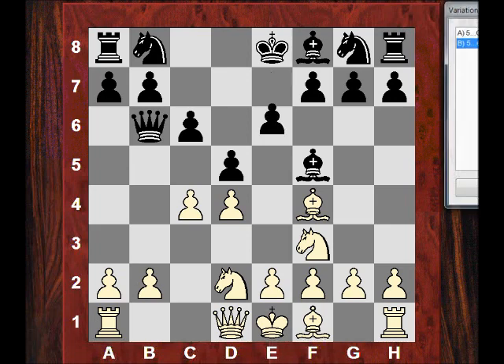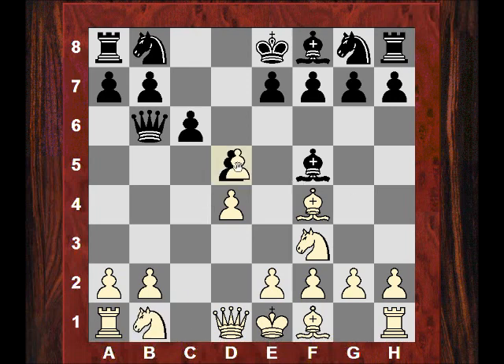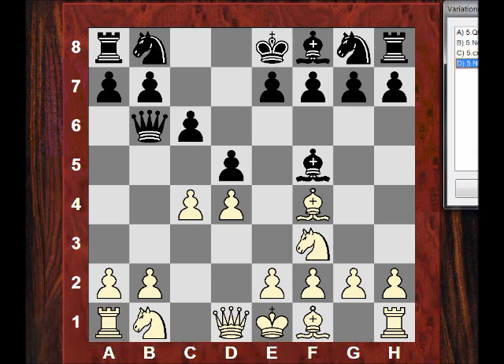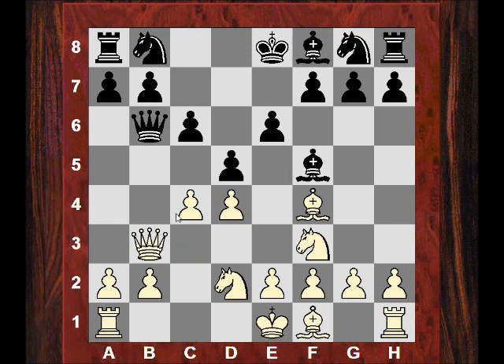He plays e6 and I had a little regret — maybe cxd would have been better to force an exchange. But then black doesn't have to take there; he can use the c6 square with Nc6. For example Nb4 here, then check, Bd7 — it's not all bad if cxd releases the knight to c6 potentially. So Nbd2 might not be terrible, but we'll do a second pass later.